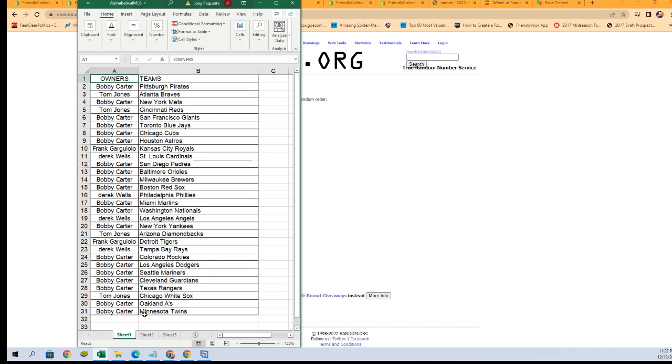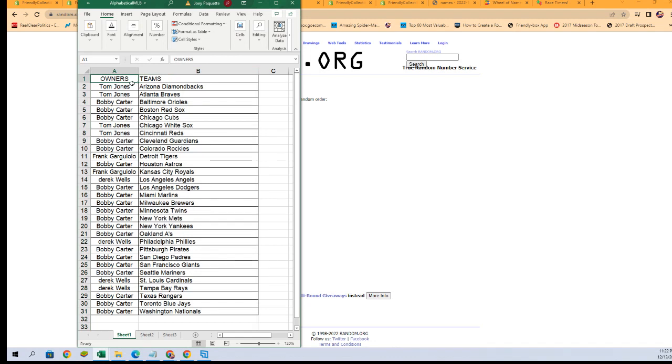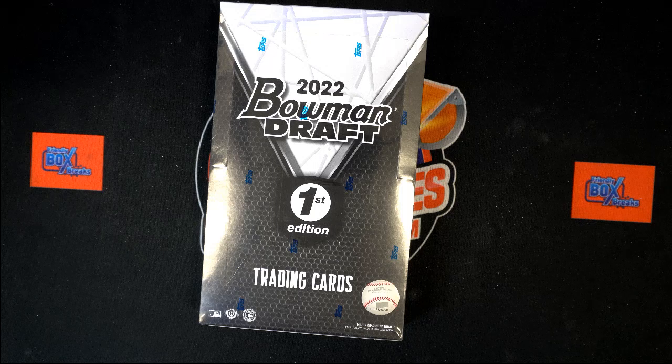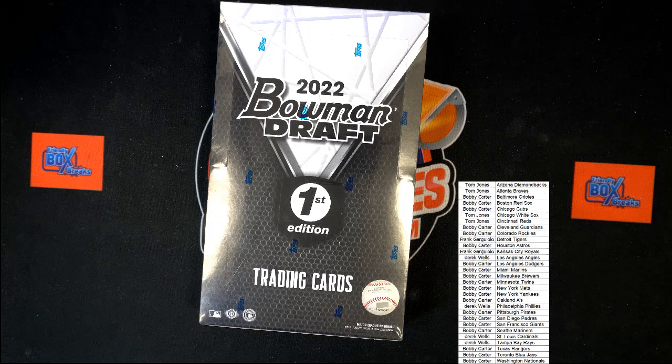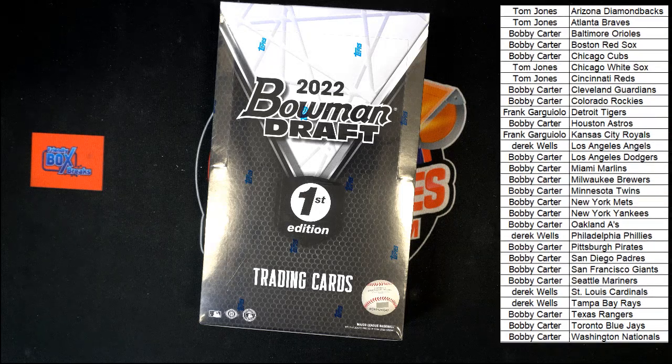Any trades, now is the time — go ahead and put them up in chat. I'm going to alphabetize by team names strictly for the purpose of sorting and shipping. It's going to keep the owner's names with the teams you have now. So Bobby C with the Astros, Derek W with the Angels, Bobby C with the Dodgers, Bobby C with the Mariners, and Derek W with the Rays.